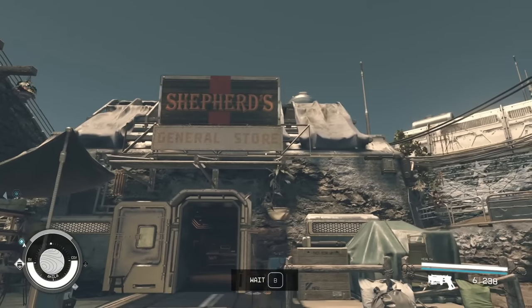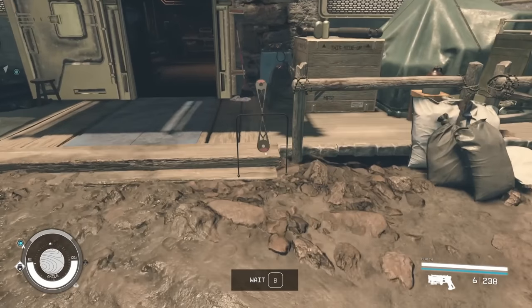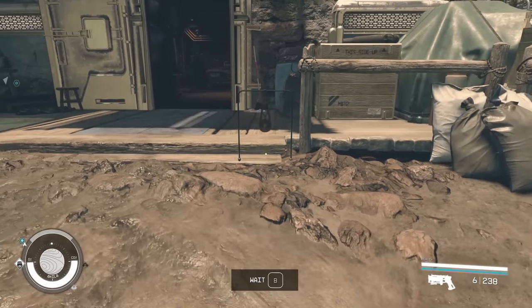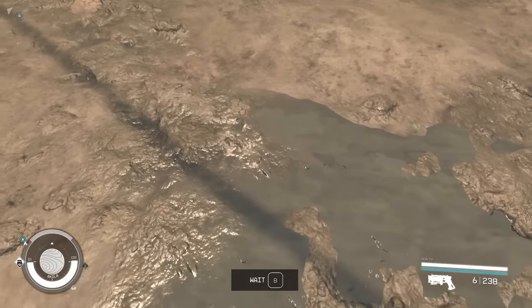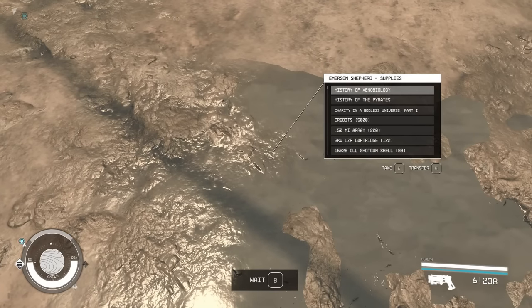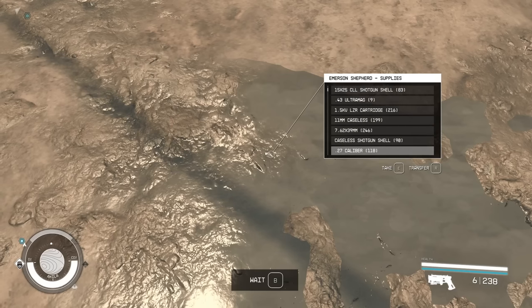The first vendor chest you're going to have access to is here at Shepard's General Store. You're going to want to come up to this little wind decoration, crouch, and then walk backward to this puddle. Most people know where this is by now — here's the Emerson Shepard's Supplies vendor chest. In here, you'll find 5,000 credits, as well as a bunch of ammo.